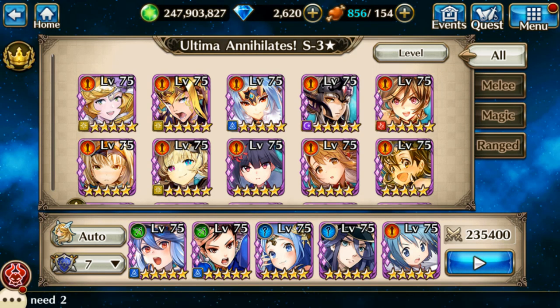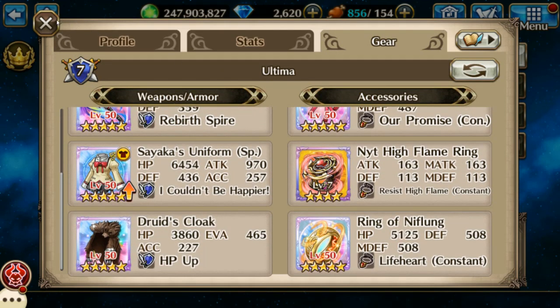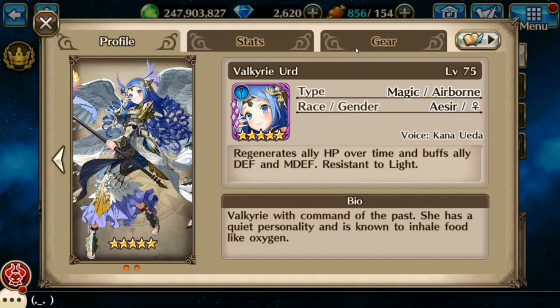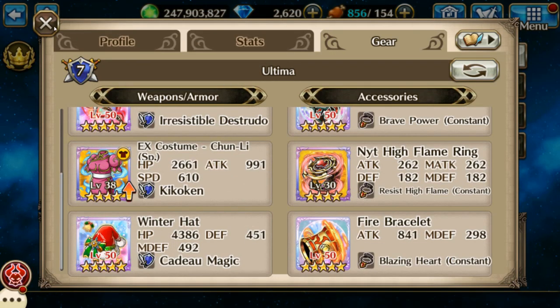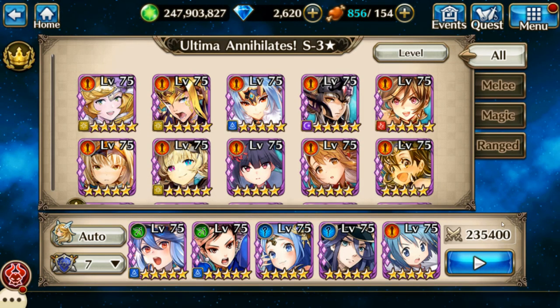Hello, Azumi here. Let's do some Ultima annihilates. I'm going with Sayaka Miki from the Madoka collab, mage commander Grace, Bird as my healer, Chun-Li for debuffs, and Nautica to round it out. Let's get going.